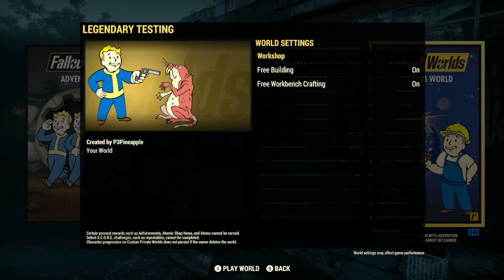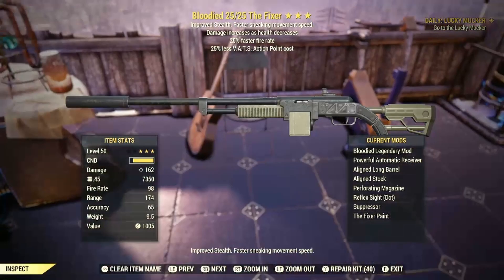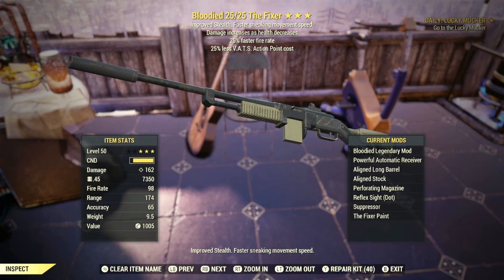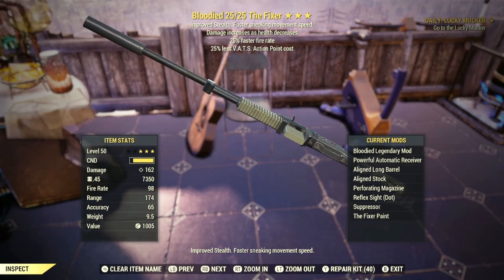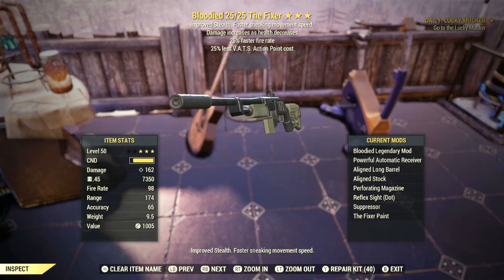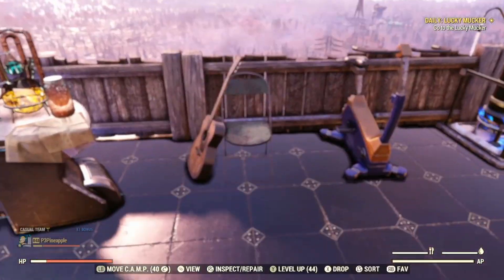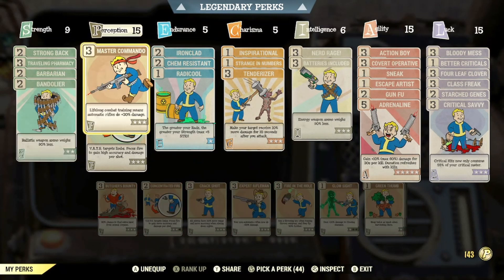Let's get in and test out this Bloodied 2525 Fixer. Damage increases as health decreases, 25% faster fire rate, and 25% less VATS AP cost. The base damage is sitting at 162, which is because of the perk cards and mutations I have. I'll go into a Bloodied build guide at a later stage, but here's a quick overview.